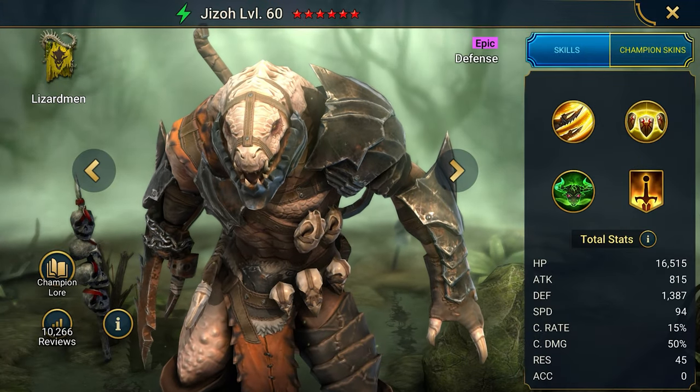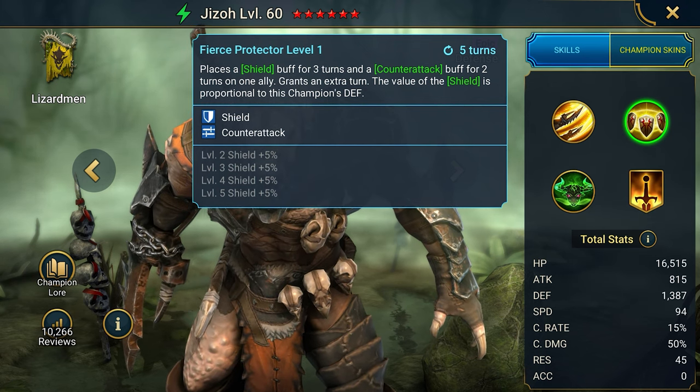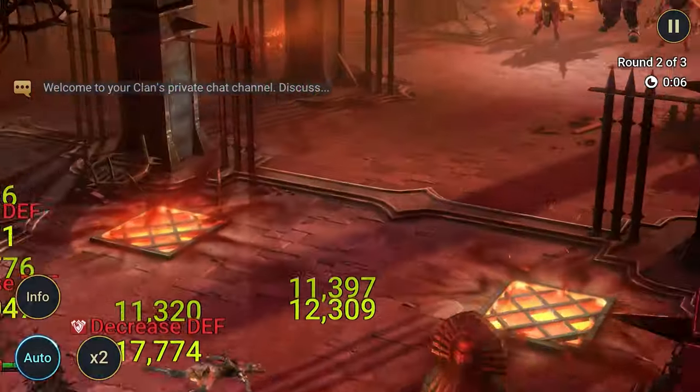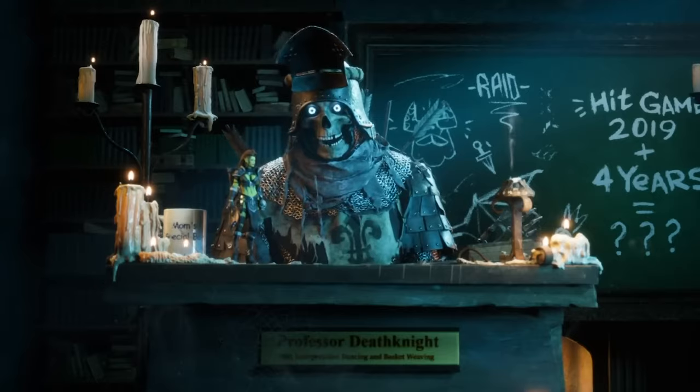Jizo plays the role of both tank and damage dealer, thanks to a set of abilities that strengthen his defense and counterattack. If you manage to collect all of the above champions at the beginning, you can combine them into several ready-made champion builds for each mode and never miss a beat. Epics and legendaries are earned later in the game.